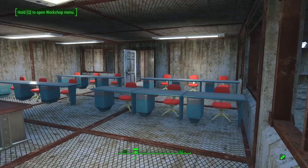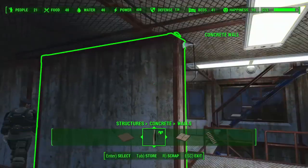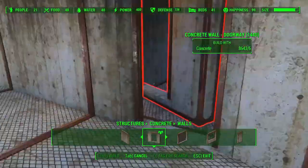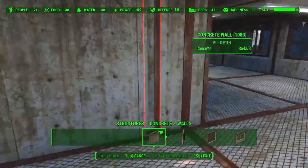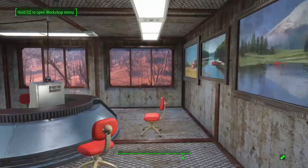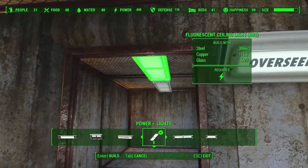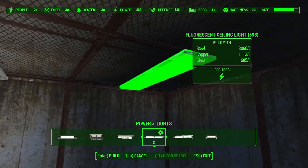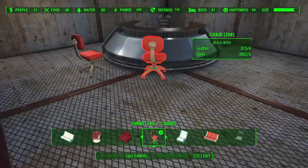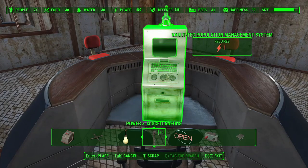A few finishing touches and we've got a schoolhouse that'll put even Diamond City's to shame. Next up it's time to add the overseer's office. The overseer's office is pretty basic — it's just an overseer's desk, some chairs for people to meet, and some decoration to make it look like you're not meeting someone in a dark dungeon. Pretty much just cut everything out and copy and paste down below. Add some lighting to make it look a little bit more inviting, and of course our Vault-Tec population management system, and we are in business.